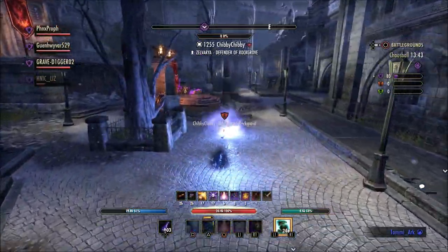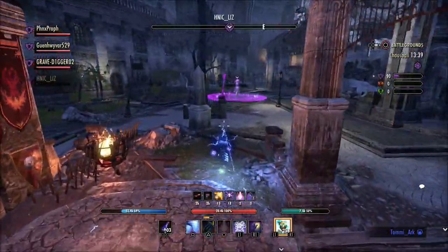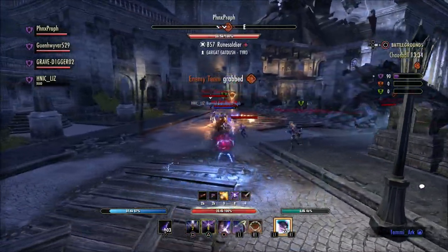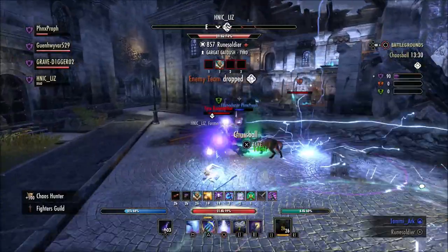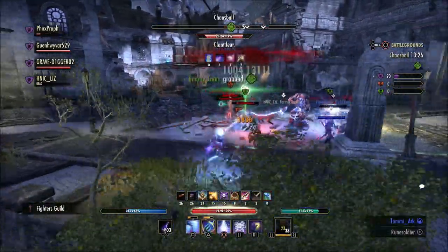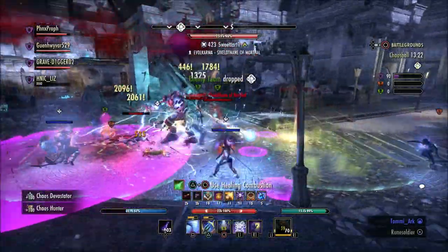Some other things you can expect to get — we've had some of these in years past. The Legion Zero outfit style pages, which will come from bosses and sweepers inside Imperial City, and the Mayhem Victor's Laurel Wreath, which is what you get for completing all of the achievements within Midyear Mayhem. You'll have to complete the entire list of achievements to receive that Mayhem Victor's Laurel Wreath.